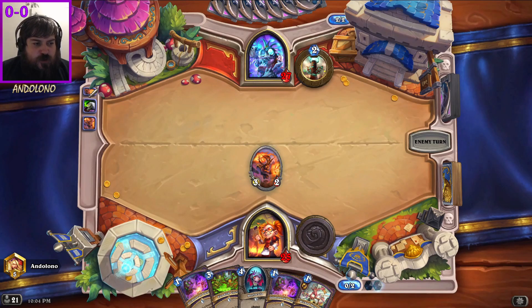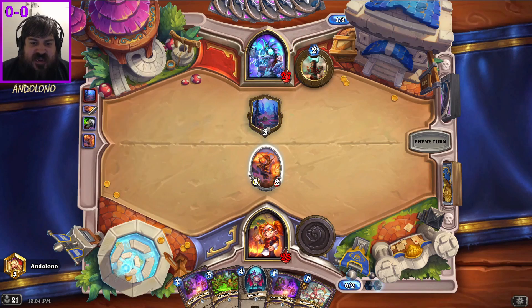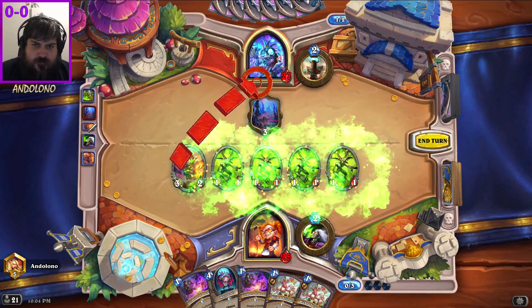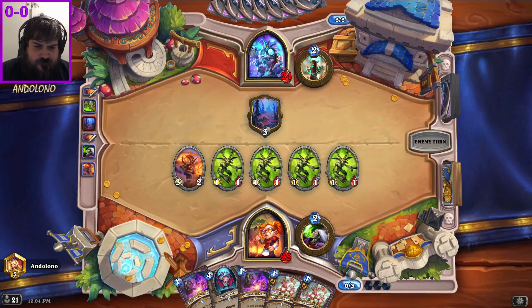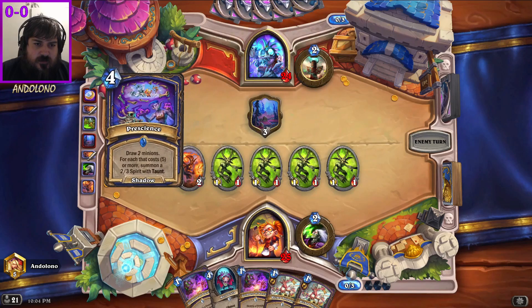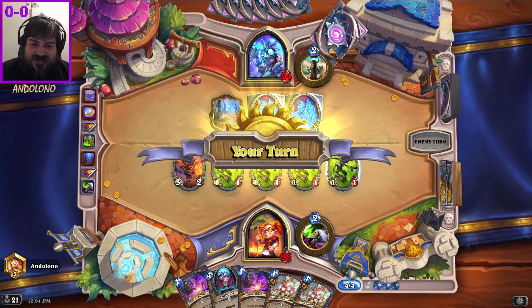All we can do right now is put so much pressure on shaman that even if they get their big combo off, they still can't do anything after it - we can just trade off the board. That's the dream. We've had one of the worst starts I've seen, but we might be able to get a zero mana discount if we're lucky. Okay, this is the big shaman deck I see.